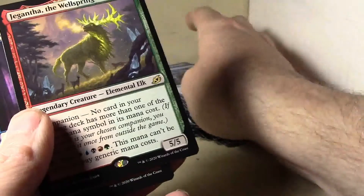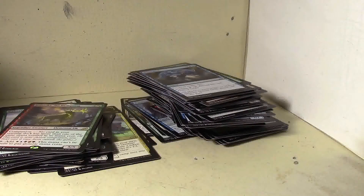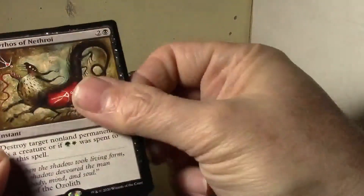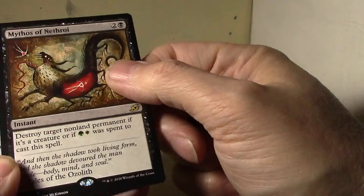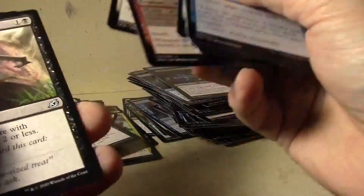Bam — another Sprayer. Let's see what we have here, we have a handful of packs left and we'll get to the other special packs. Mythos of Nethroi. That's an interesting card. I'm still not sure how that one works exactly.